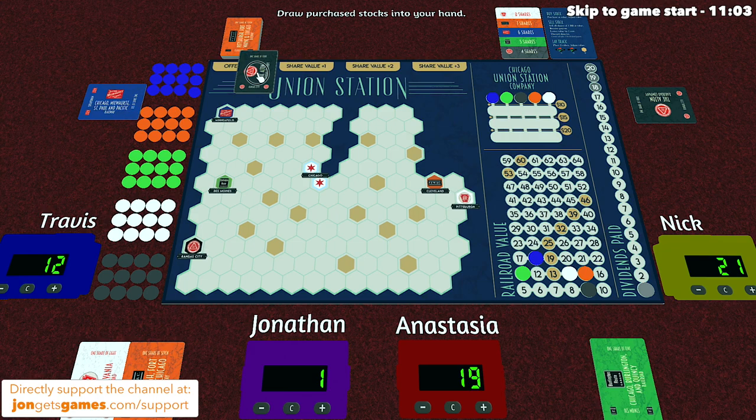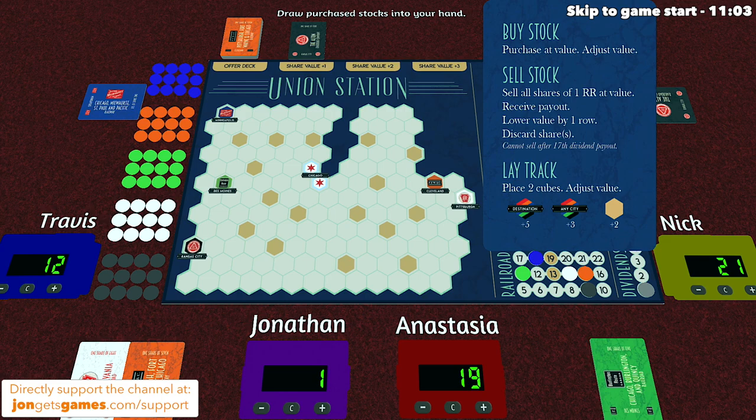The game starts with the player who owns stock in the company that has the lowest stock value. In this example, the yellow Nick player has a black stock valued at nine, so they would take the first turn. On a player's turn, they take one action from three different options. The game comes with a player aid, and those options are buying stock, selling stock, or laying track.